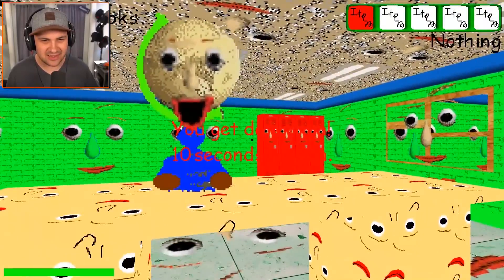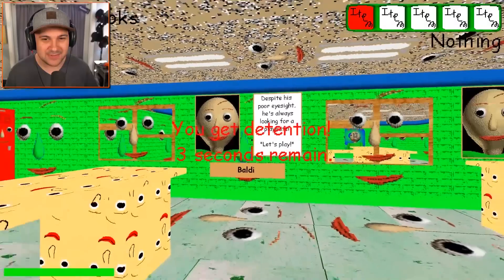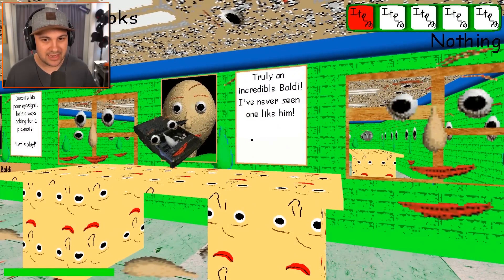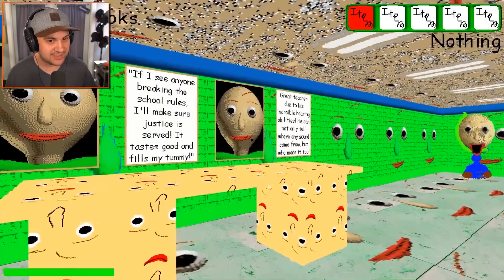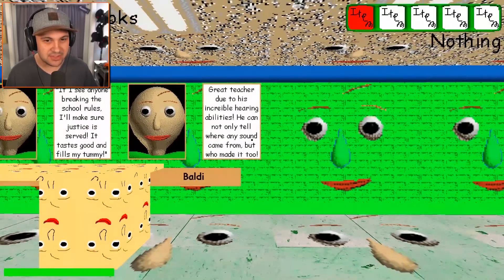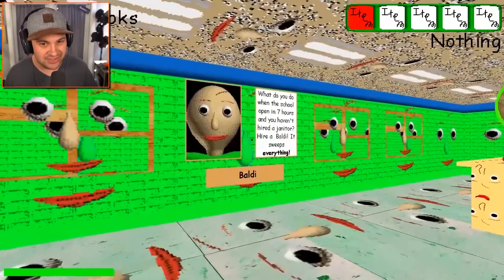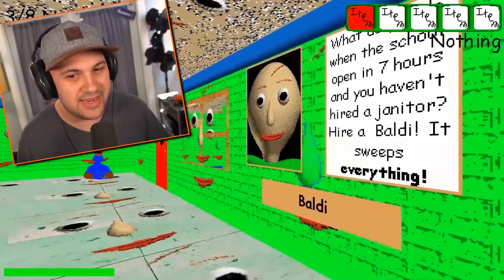What are these? They look like creepy Baldi dolls. Let's read all the characters. Baldi — despite his poor eyesight, he's always looking for a playmate. Let's play. Oh, look — Baldi, truly an incredible Baldi. There's Baldi: 'If I see anyone breaking the school rules, I'll make sure justice is served.' And it tastes good and fills my tummy. And Baldi — great teacher due to his incredible hearing abilities. He can not only tell where any sound came from, but who made it too. And guess what? There's Baldi. What do you do when the school opens in seven hours and you haven't hired a janitor? Hire a Baldi. It sweeps everything.